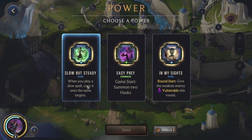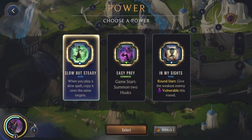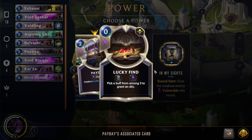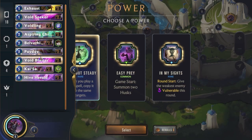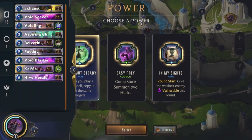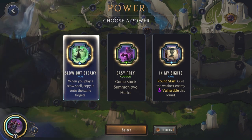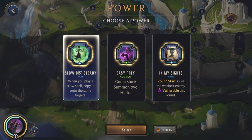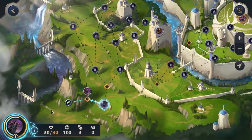Ooh — slow but steady. When you play a solo spell, copy it onto the same target, so we can get double slow spells. Do I have slow spells in this deck? I do — I have Void Seeker, which deals damage. This is actually a focus spell though. I will explain what all these things mean. Again, it's intimidating, but stick with me — it's so much fun, especially if you enjoy duels. Now, we do not actually have a deck that fully supports this, which is why I think we got it. They usually give you treasures your deck doesn't support so you can build into it — it adds to the fun. I'm going to take this and try to build into it, because if you do, it can be super strong.